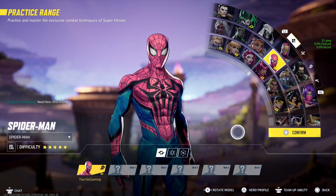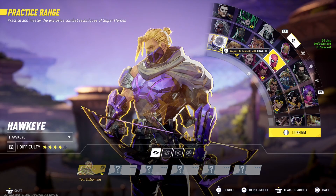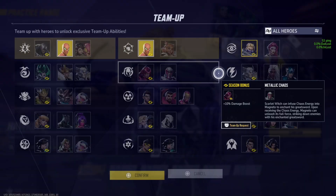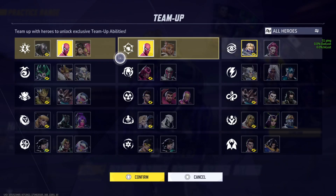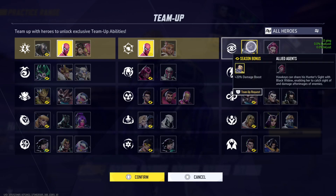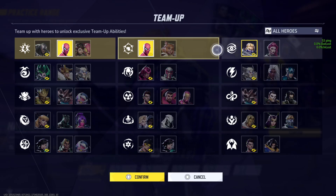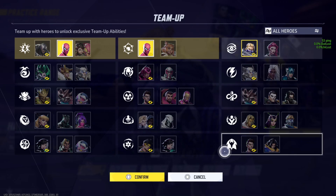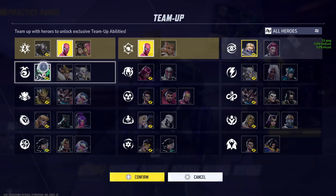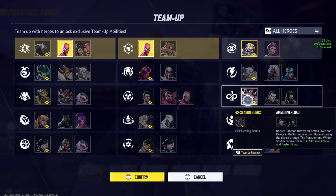With Spider-Man I have two options. Let's switch to a different character — let's go to Hawkeye — and then press R3 and you should be able to see him highlighted over here. I can team up with this person, and when you join the match you're going to see all your teammates highlighted so you know which character to switch to and pick.